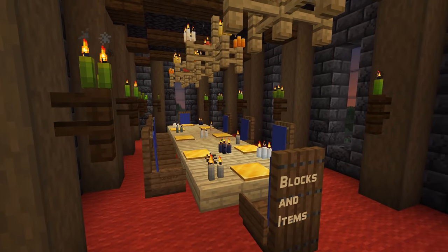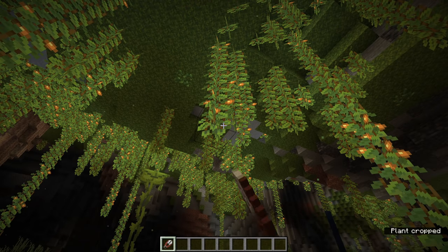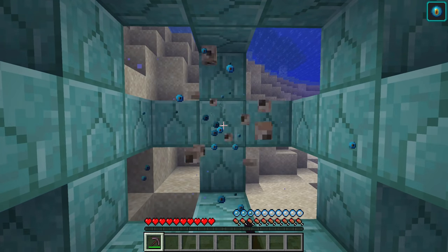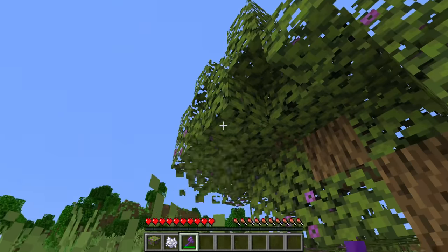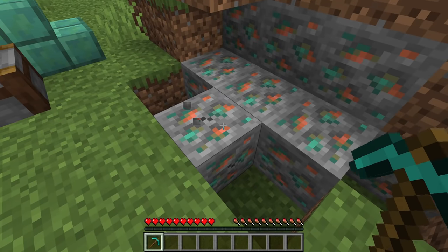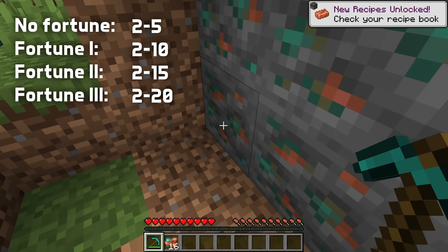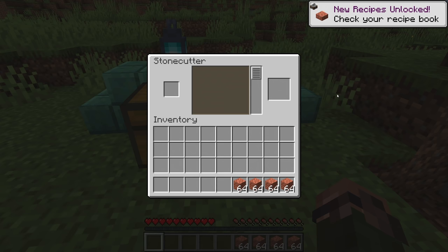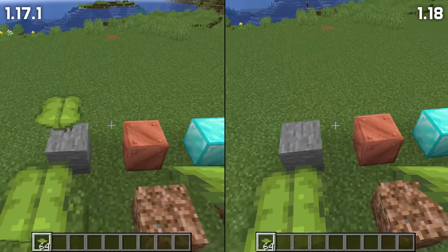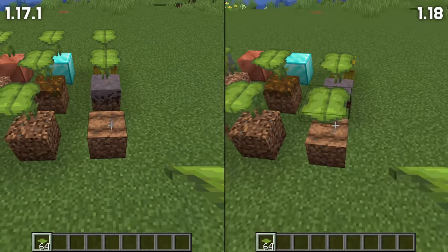Let's go through new functionality for blocks and items. Enchanting tables now emit a low level of light, light level 7 to be precise. You can now use shears on the tip of a cave vine, twisting vine, weeping vine or kelp to stop it from growing further. There's now a correct tool for mining a conduit: the pickaxe. Flowering azalea leaves now only have one correct tool, the hoe. Copper ore now drops more raw copper when mined without silk touch, up from between 2 and 3 items to between 2 and 5 items without fortune, and even more with a fortune tool. Using a stonecutter to cut copper now yields 4 blocks of cut copper for each copper block. Big drip leaves can now only be placed on clay, grass, dirt, rooted dirt, coarse dirt, podzol, mycelium, farmland and moss.